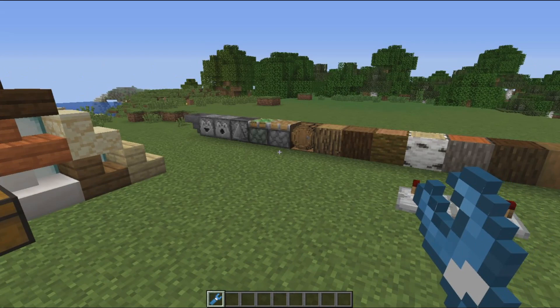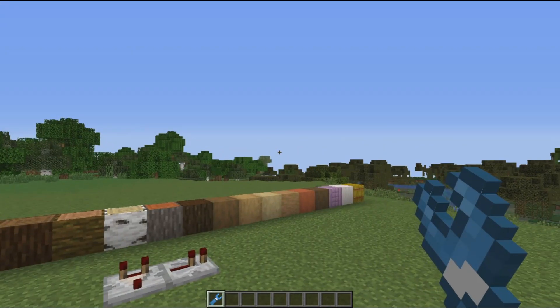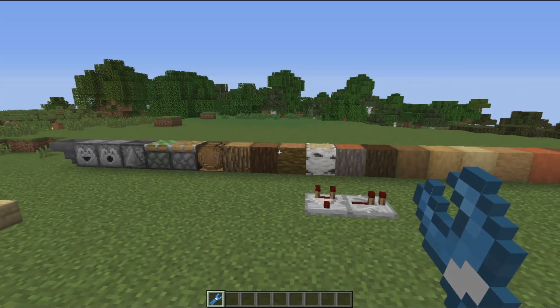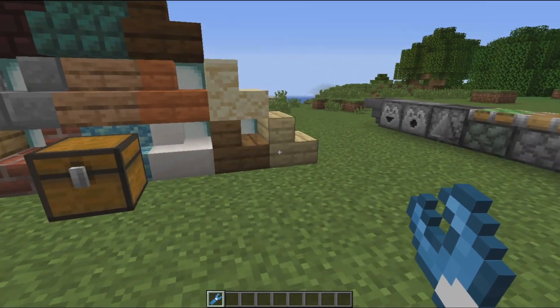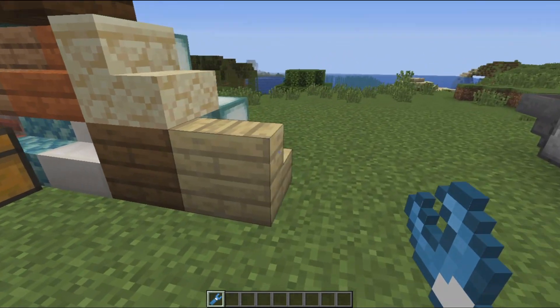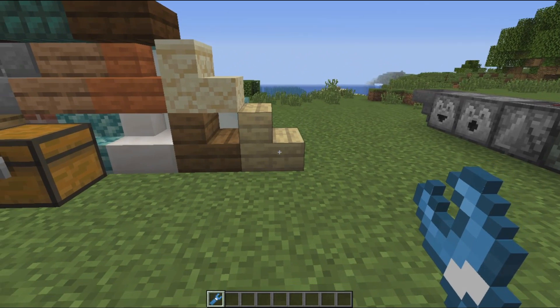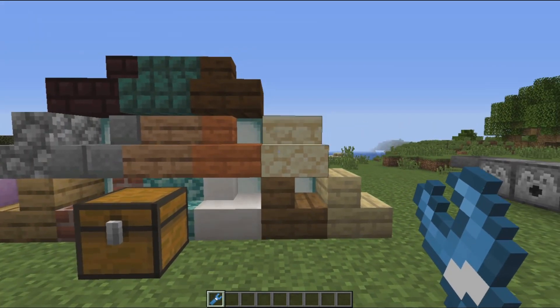Make sure you get the resource pack installed, or else this is not what you would actually be seeing. So what do you do with the Master Wrench? Well, you actually change the orientation of a block. So now it's that way, now it's that way, now it's that way. Look at that — it goes all the way around.